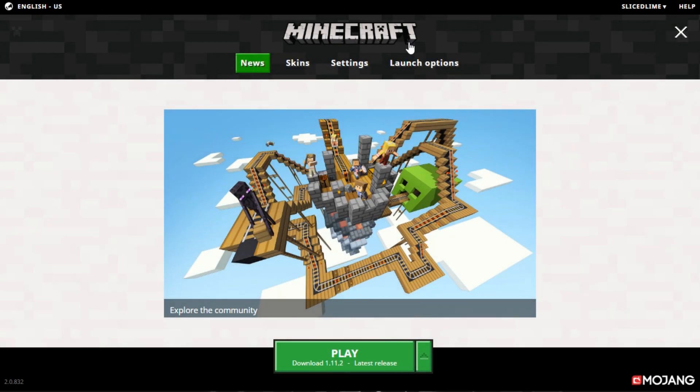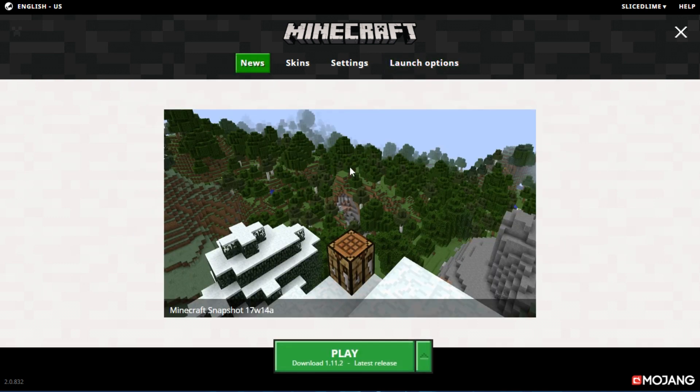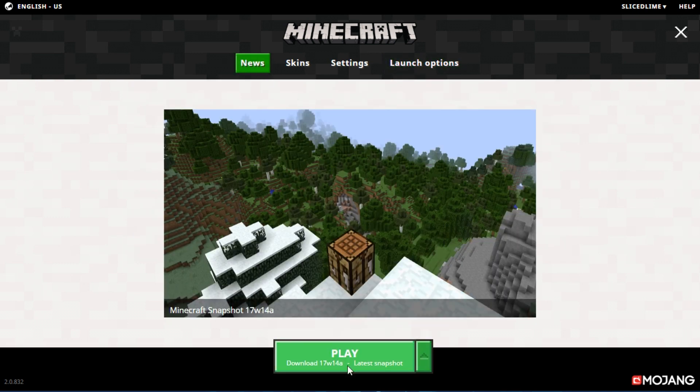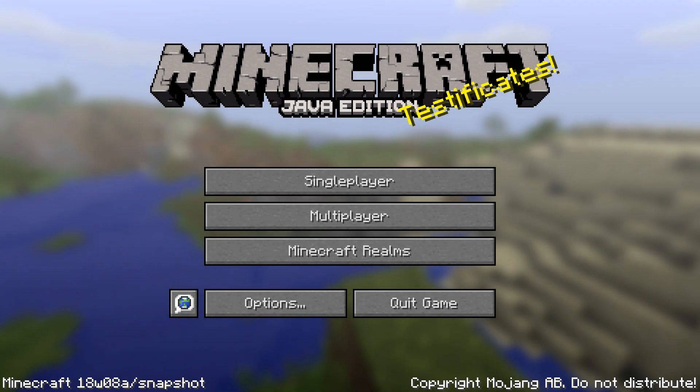If you want to try it, head into your Minecraft launcher, go into the launch options and switch on 'enable snapshots' in there. Read the message, click OK, and then head back to the news tab where you'll have a drop-down box with a latest snapshot profile inside of it. Select that, start the game, and now you'll be playing the latest snapshot version, which is currently this one, 18W08A.